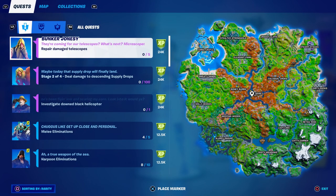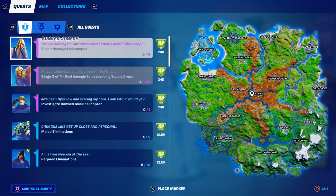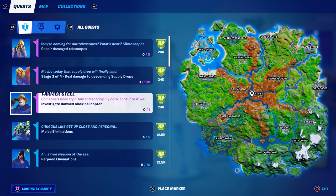We've got some new challenges today called the foreshadowing quests. I don't think that's an official name — it's just what data miners found, because I don't see an official name; it just shows up under all quests. We've got two today, there are more than two, and they only grant XP with more coming. Apparently these are all alien-themed, and I'll do a separate video on everything alien related. The first one is 'Investigate Downed Black Helicopter' and then we've got 'Repair Damaged Telescopes.' I'm only going to cover one in this video.